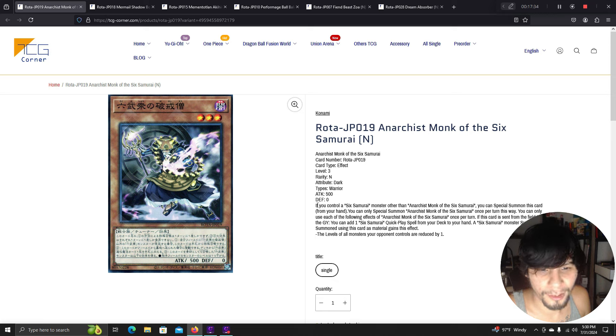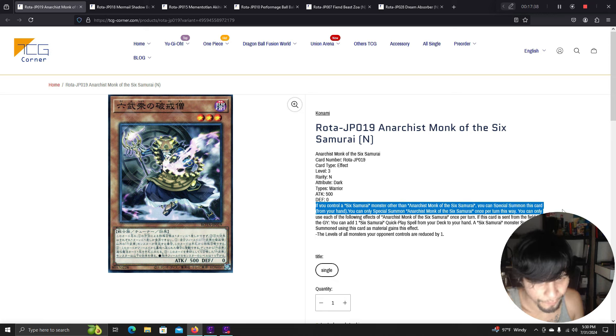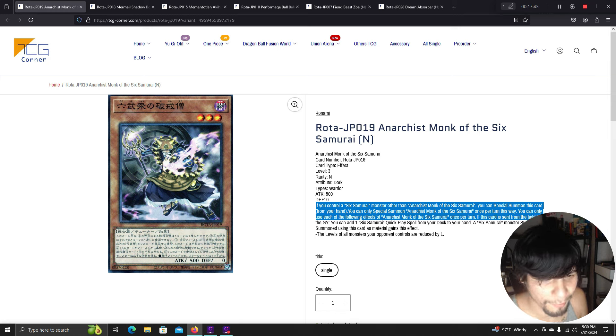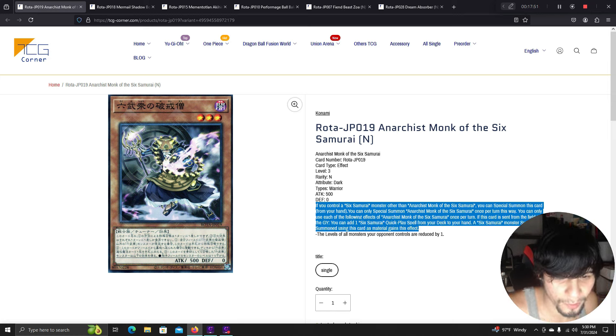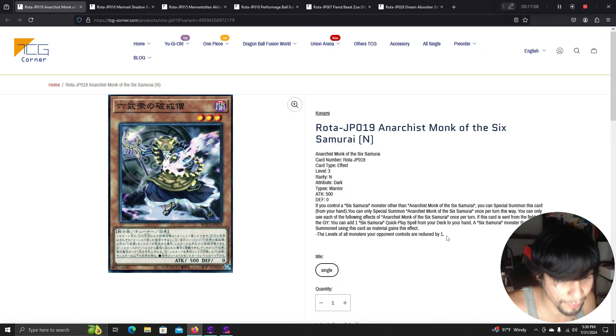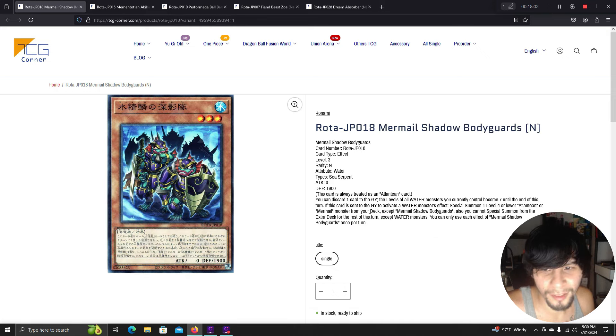Anarchist Monk of the Six Samurai: if you control a Six Samurai monster other than this card, special summon it from your hand — once per turn. If sent from the field to the graveyard, add one Six Samurai quick-play spell from your deck to your hand. A Six Samurai synchro using this as material gains: the levels of all monsters your opponent controls are reduced by one. This effect could matter since everyone's playing Rank 6s.